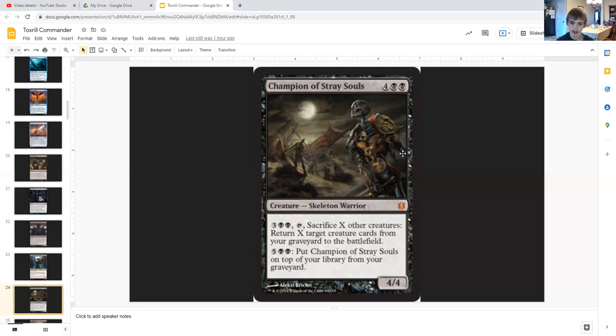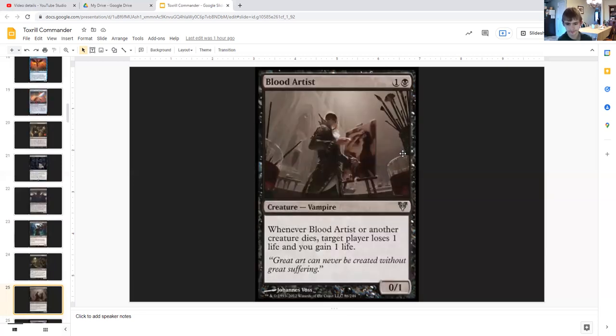For five generic and double black you can also put Champion of Stray Souls on top of your library from your graveyard, so it essentially never dies unless it goes to exile, guaranteeing your other creatures don't permanently die as you sacrifice slugs. Then we have Blood Artist, a 0/1 vampire for one generic and black that says whenever it or another creature dies — on any side of the battlefield — target player loses one life and you gain one life. So you start draining people as your slugs are being sacrificed to Toxrill to draw cards.